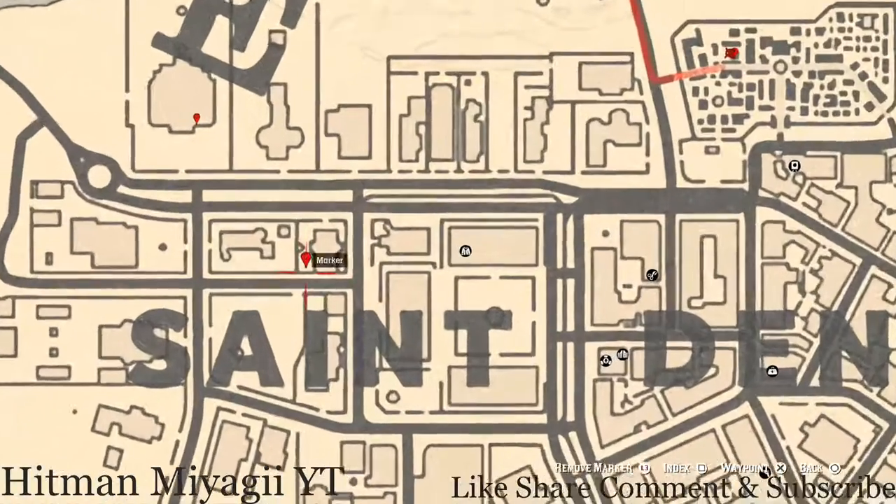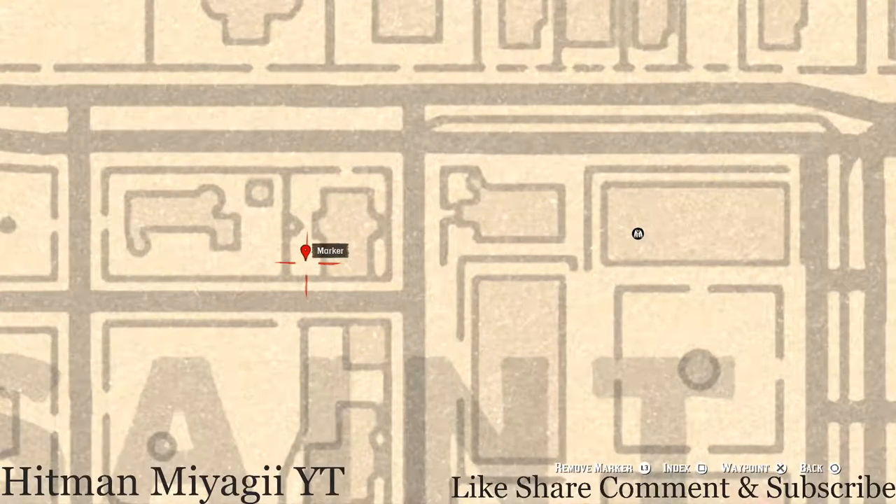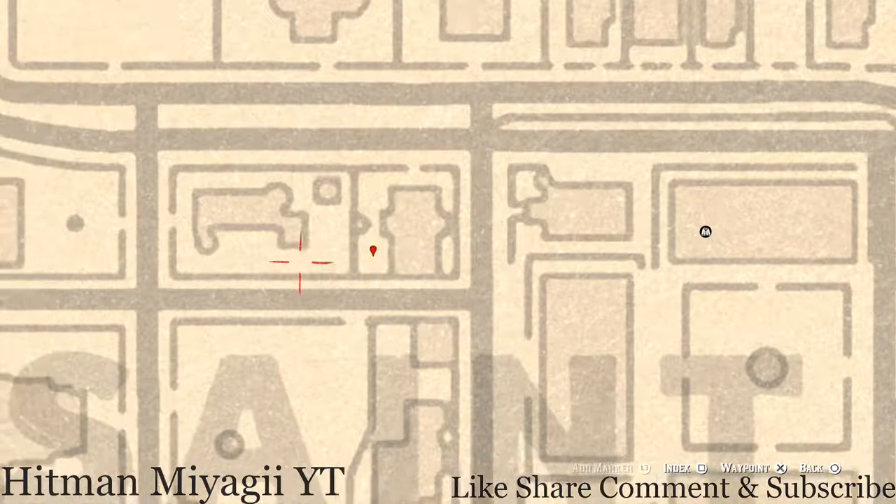The next marker is a tarot card — an Eight of Swords. There's a white table and on that white table there's a chessboard. On that chessboard you will get an Eight of Swords tarot card.